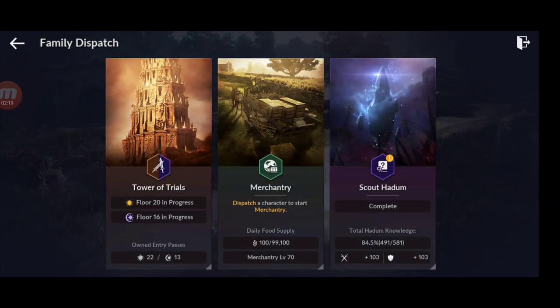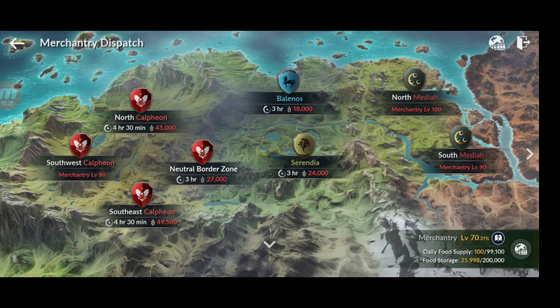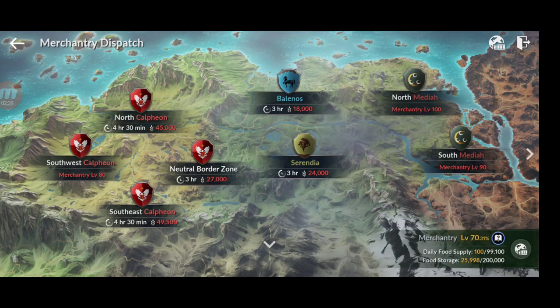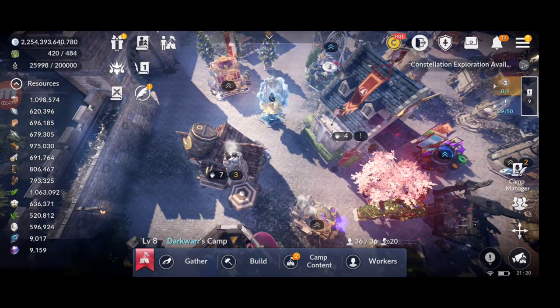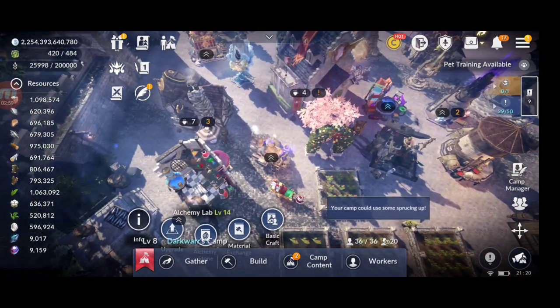The main thing is merchantry. To send your workers — whether in dispatch mode or manually — you need food. At this level, level 80, I need to consume 45,000 food per one run, and you can do two runs, so that's 90,000 food. As you can see, food is vital for this game.